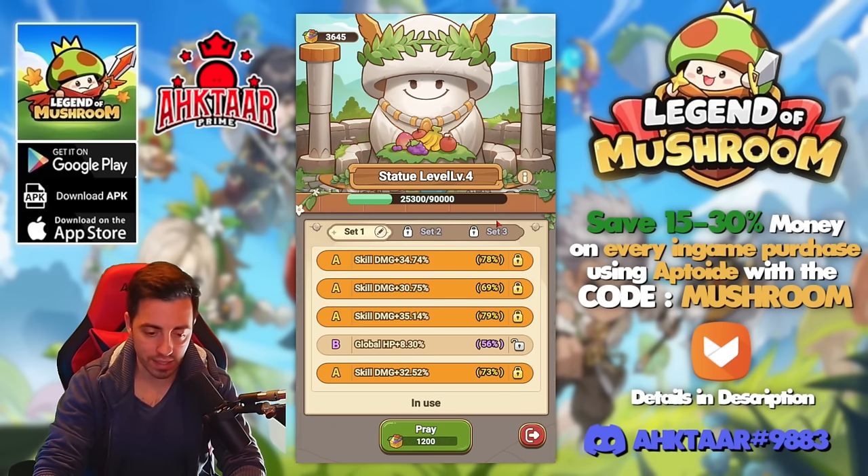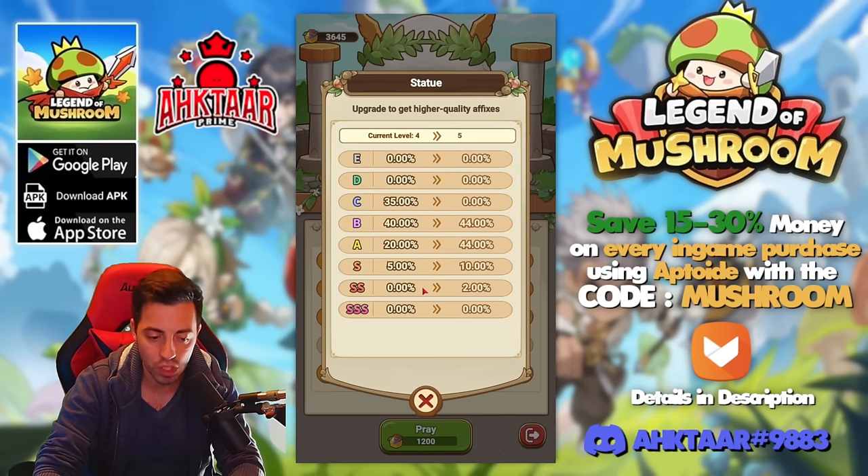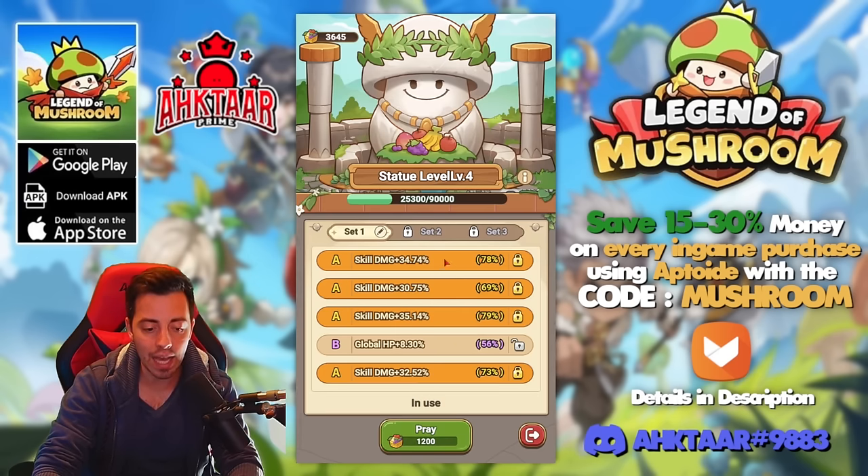Let's talk about the prayer statue. I am a mage and healer, so I need a ton of skill damage, and this is what I have so far. You can lock the stats you have but it's gonna cost more fruits to roll the remaining stats. Don't worry though, because the experience given by using the fruits is still gonna be the same. By leveling up your statue you unlock the second set, giving more stats and better chances to get higher tier stats inside. Currently I have a 5% chance to get S tier, and on the next level a 2% chance to get SSS tier stats. I am okay with my stats for now so I am saving my fruits for later.